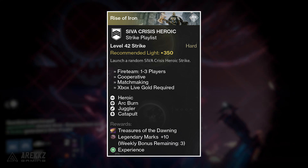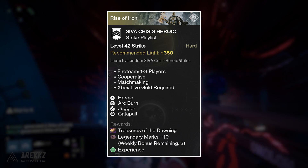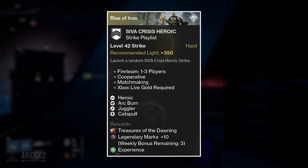Moving on to the Siva Crisis Heroic playlist — you want to do this for one guaranteed Treasure of the Dawning and your 30 legendary marks if you do three. The modifiers on this one are Arc Burn, Juggler, and Catapult.